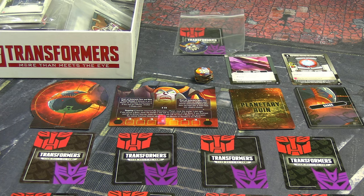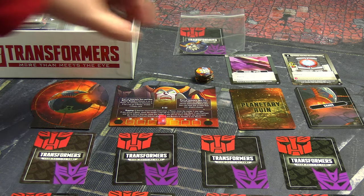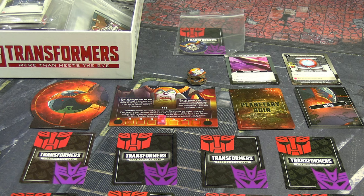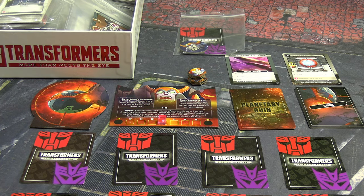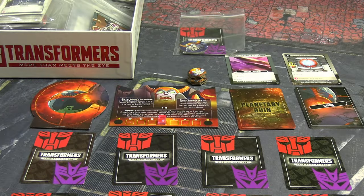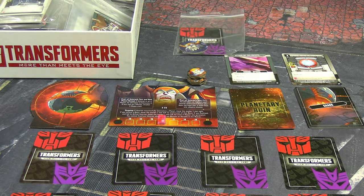The last mechanic he has is that he takes over the minds of robots and bosses on the field using herald tokens — you have to defeat them before you can take them on again. I think that covers it; we have the rules here to check, which come in the box with Chaos Unleashed. There are different rules for different modes, but we're doing solo mode. Let's quickly go over the character I'm going to use.